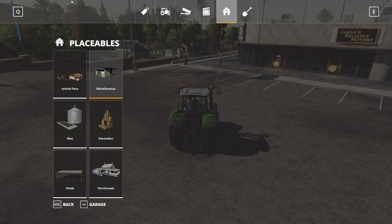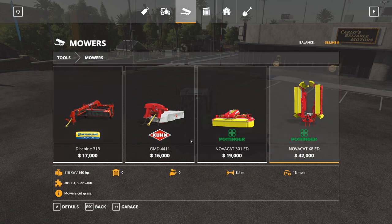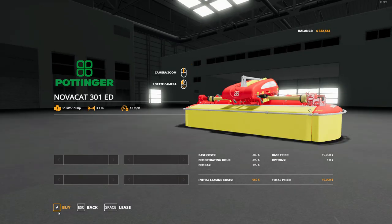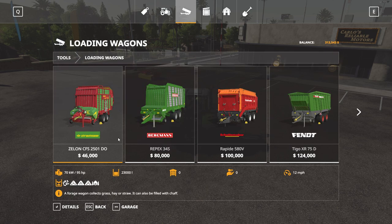We want two different implements: a mower and a loading wagon. It makes sense to put the mower on the front so we can mow and gather at the same time. I'll go ahead and buy it. If I was running a sheep farm I would definitely purchase this. Down the road when you're mowing a lot more you might want to do the batwing setup — do three wide with a windrower — but we're just going to keep it simple here.